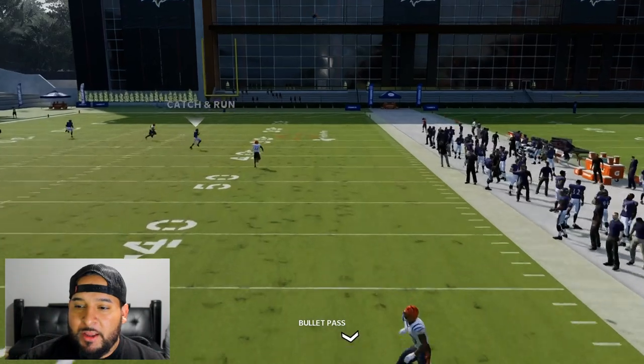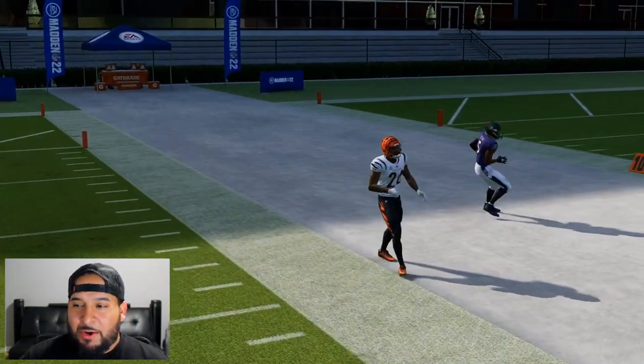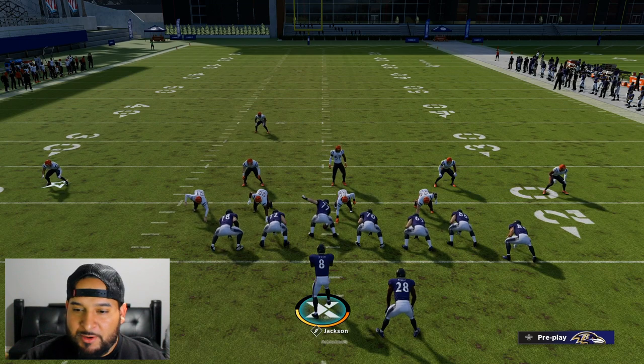Lead the ball all the way to the right. You don't necessarily need a burner to burn cover three, but it always helps. I would try to have that threshold of 94 speed or better for any type of money play downfield like this — it just makes the play work that much better.